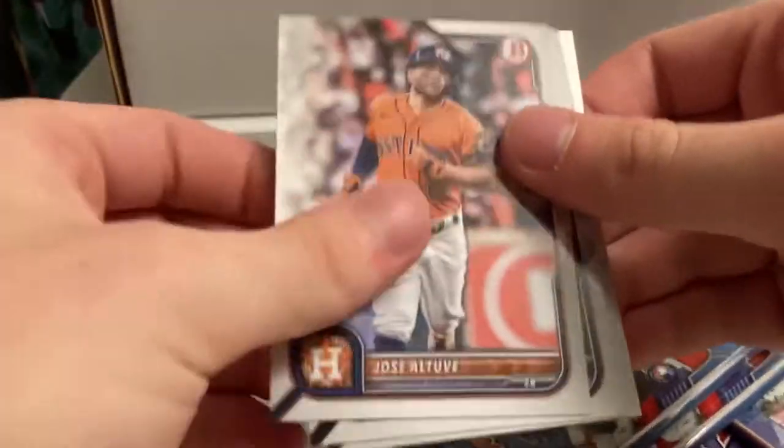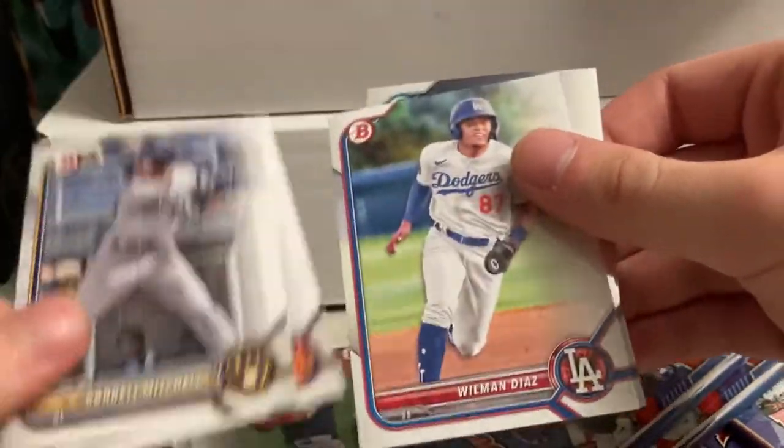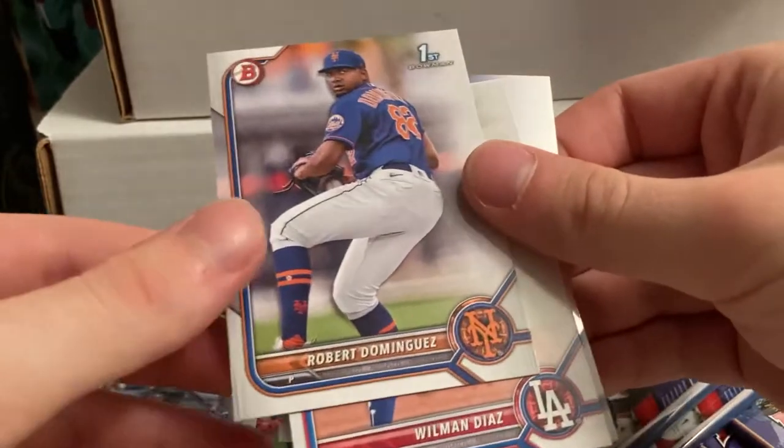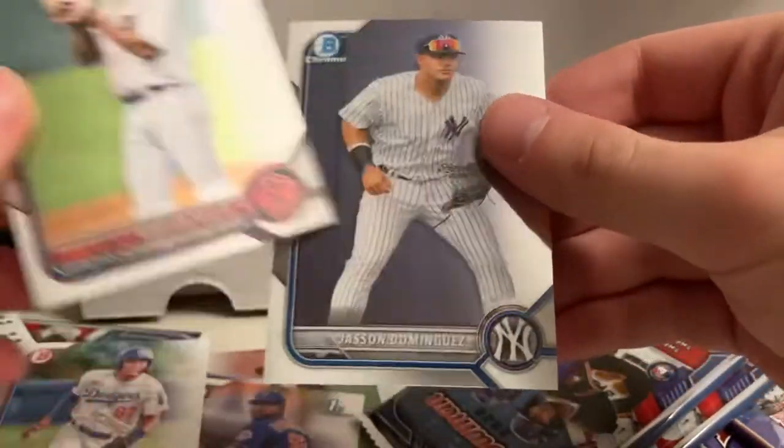Pack two: Lindor, Gallo, Altuve, Blackmon, Dalbeck, Mitchell, Robert Dominguez, Uman Diaz — oh, he's good — Brian Bellow, and he's a good dude, Jason Dominguez. Next pack.